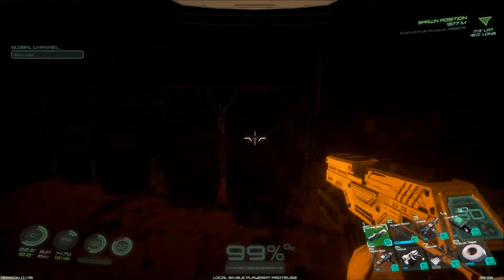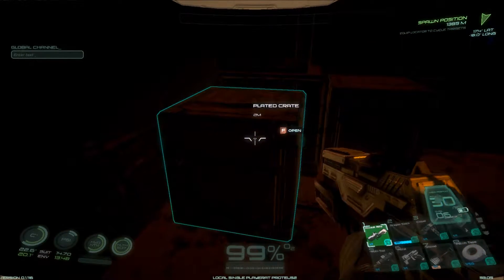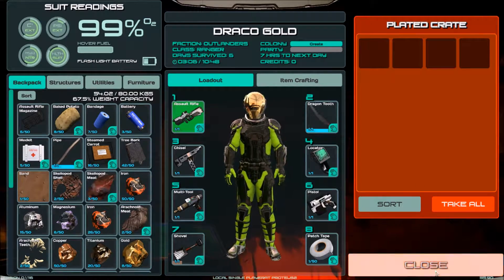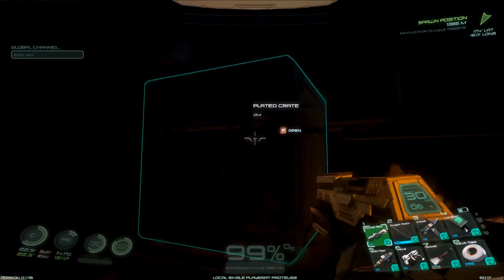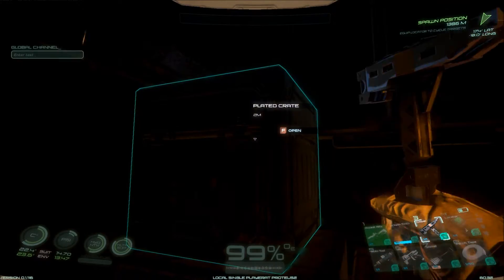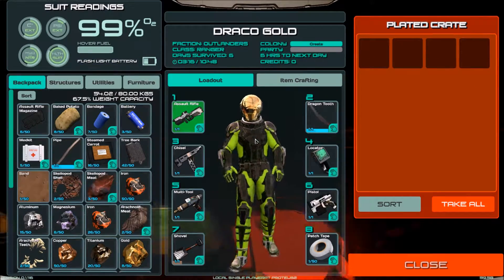There's nothing in these — they're all empty. Which is kind of a bummer. I was excited. I thought we were going to get something. Plated crate. Do we have to, like, break them open or something? Let's break one of them. It doesn't seem to be doing anything. We'll hit it a few more times and see what happens. Nope. Just an empty crate. Nothing there, I guess.